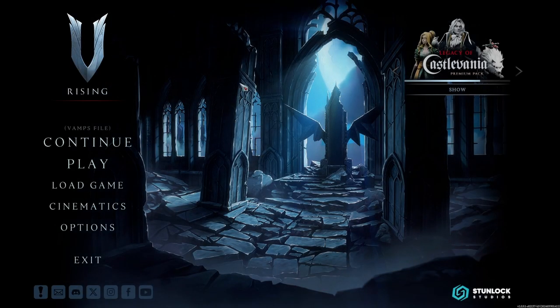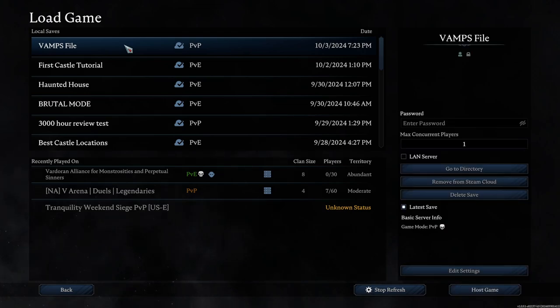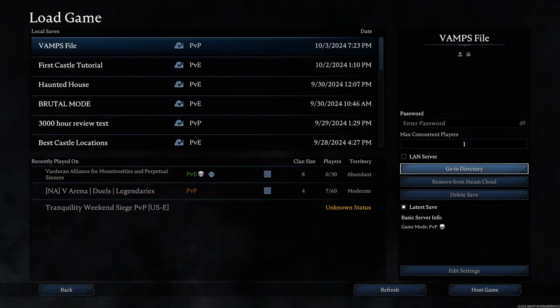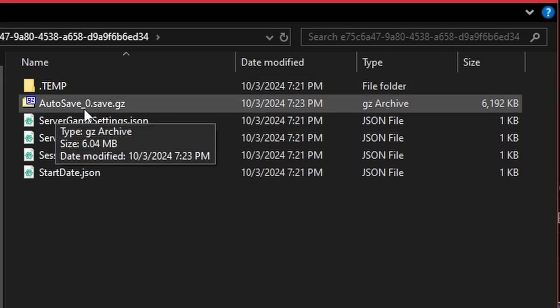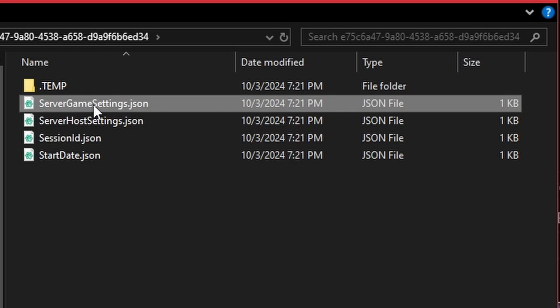Now I'm going to go to Load Game and click on the Vamps File, then hit 'Go to Directory' on the right-hand side. This opens up a window where you can see there's 'autosave_0'. This is the game file — we're going to click on it and hit Delete, we don't need that.